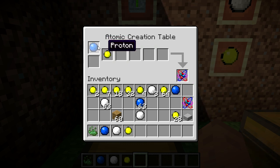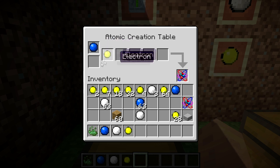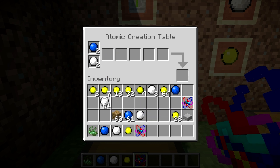The most basic atom is hydrogen — it consists of one proton and one electron, with an atomic mass of about 1.001. You put the proton here, the electron here — hydrogen has one proton, one electron, no neutrons — and boom, you get a hydrogen atom. Same thing for helium: put one neutron, two protons, and boom, you have a helium atom.